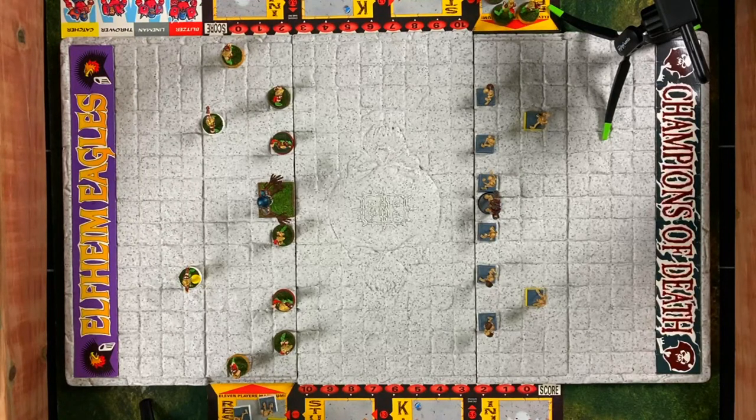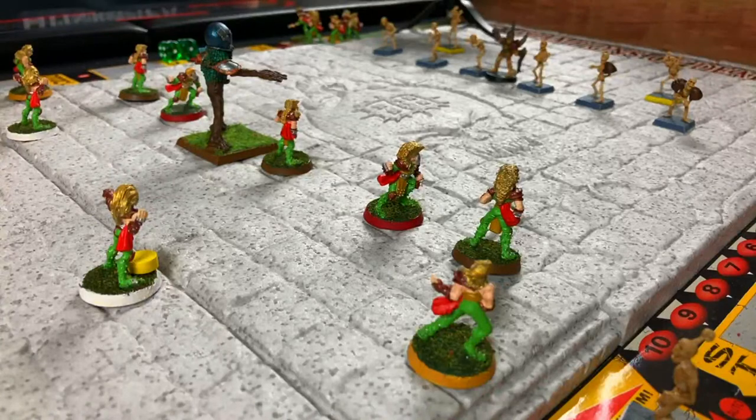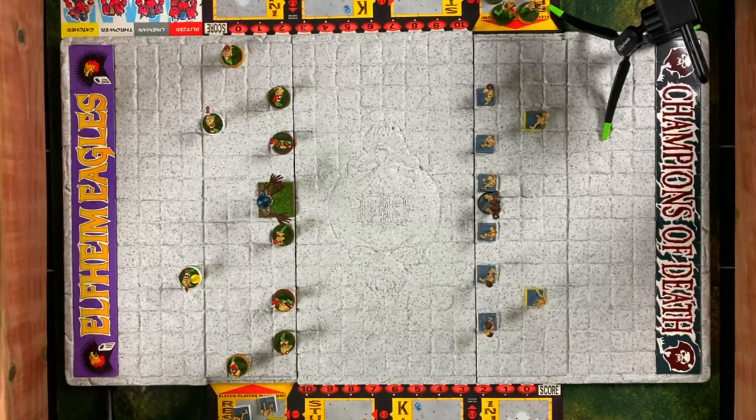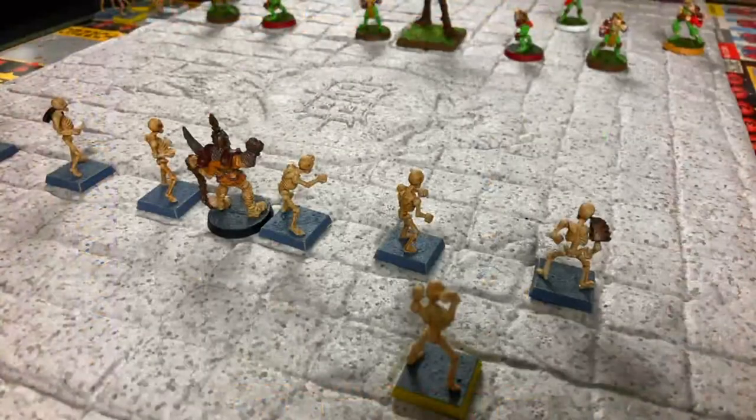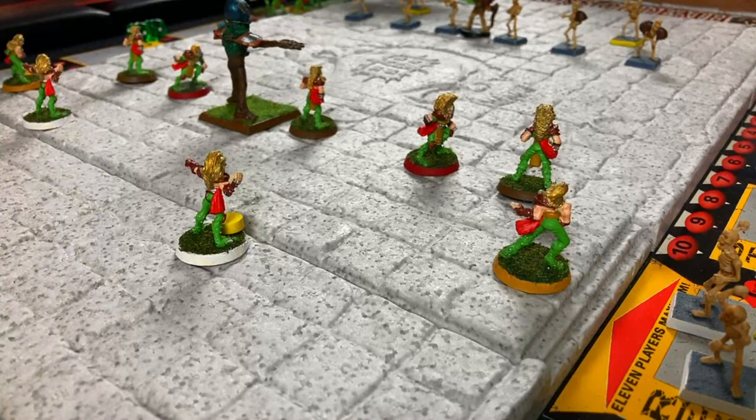We go into turn one. The elves are the receiving team. The elves all have pretty good movement skills — the blitzer has a movement of four and a sprint of three. The catcher actually has a sprint of four, so he can go further than anyone else. The red guys are the blitzers, brown guys are linemen, yellow guys are catchers, and white guys are throwers.